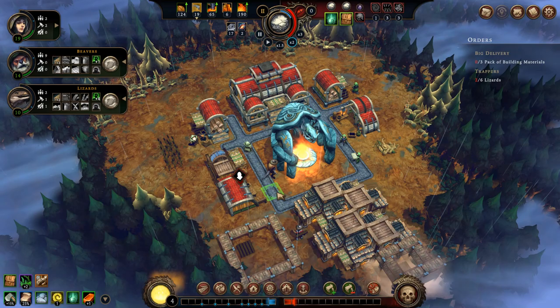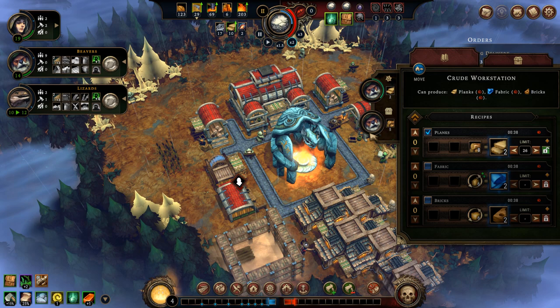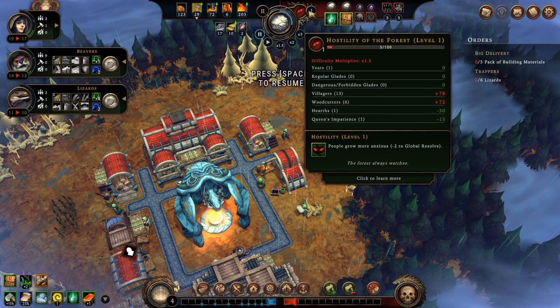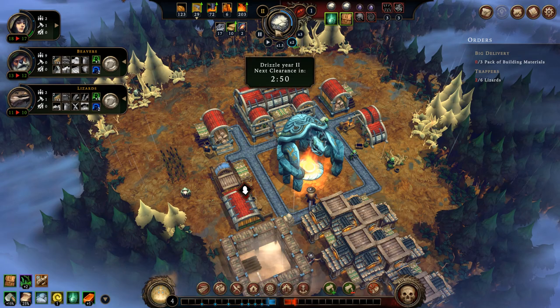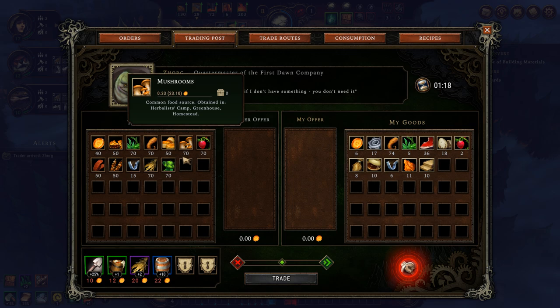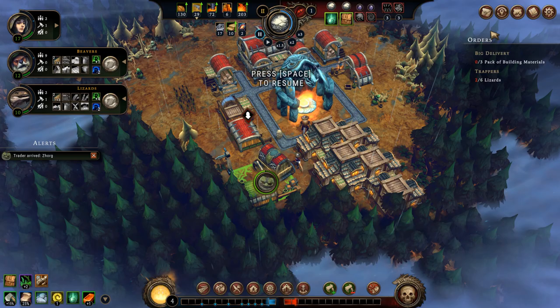That reminds me, I might as well get my trading post now. With more population I have more builders, so it will be done faster. Then I can employ this new population, especially putting a human in the trading post and a beaver in his best specialized workplace. This does increase hostility from the forest, but it's okay at level one — nothing bad happens during drizzle. Once this trader arrives, some long-term planning comes into effect. He offers some goods, ember, and lots of raw and complex foods. If I were to buy complex foods, I would increase settler resolve, but only for a short time as they'd quickly eat through them and then lose it again. I want to plan a lot more further ahead.